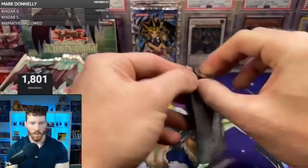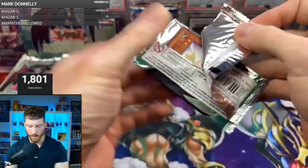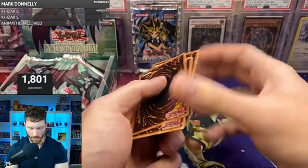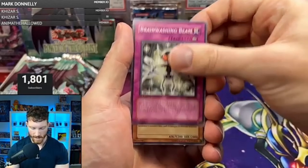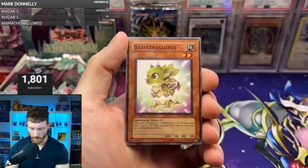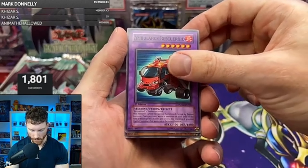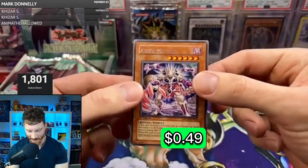So let's see what we can do for Danny — he's got two packs. I like keeping the suspense a little bit high. Let's get some good stuff for Danny. We've got the Fake Hero, Alien Hunter, Brainwashing Beam, Miracle Jurassic Egg, Baby Sarasaurus, Chrysalis Dolphin, Paths of Destiny, Warrior Digreffer coming in, Ambulance Rescue Roid — and our next card is the Destiny Hero Dogma! So we got him a super.